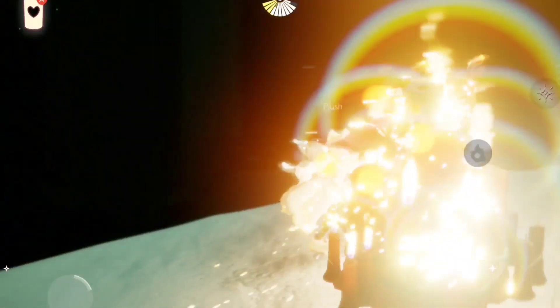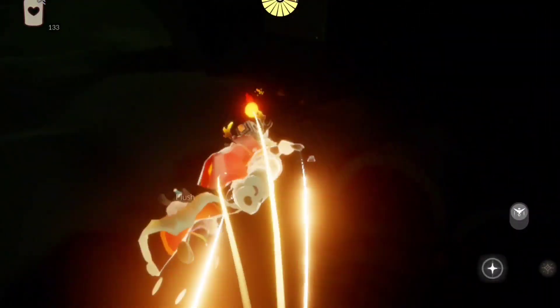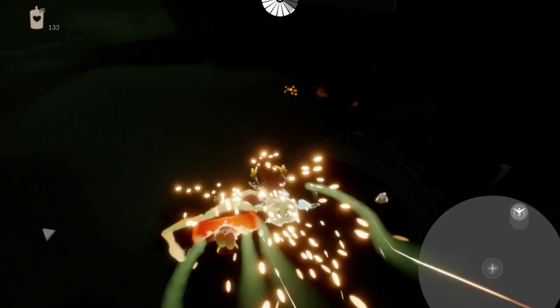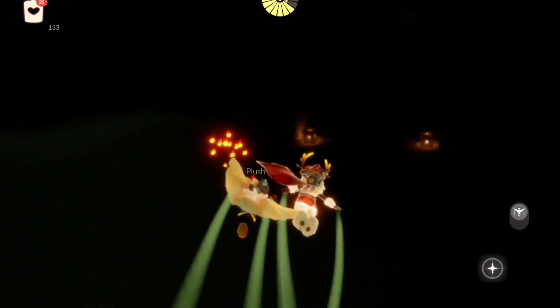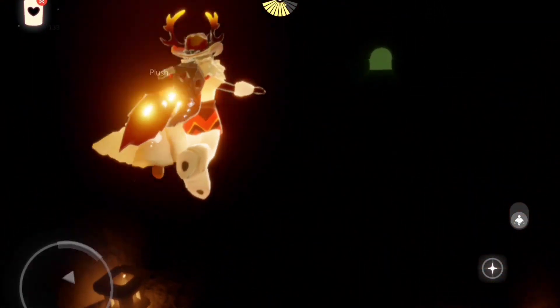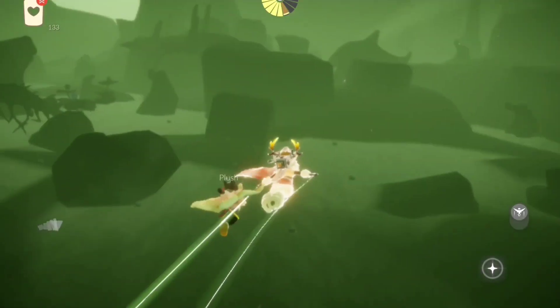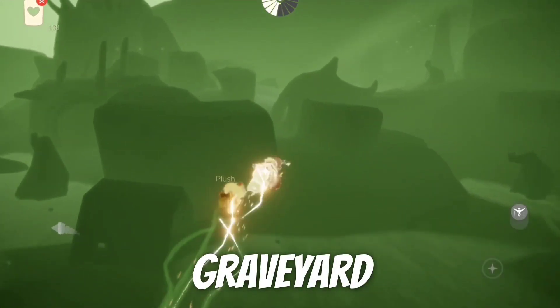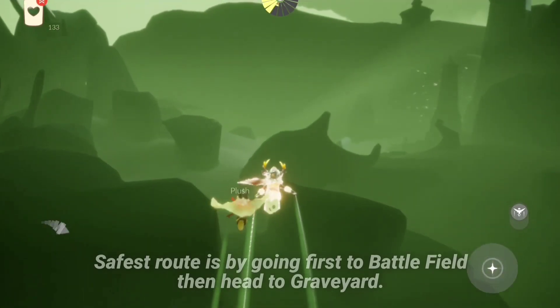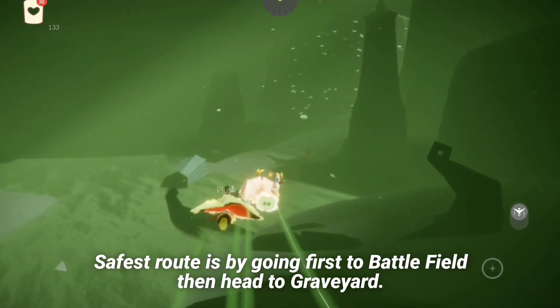Next, we are going to go to the graveyard's exit, or before the stairs to the battlefield. I really don't recommend the route I'm using here, because it's going to greet you after this area. There's a safer route where you have to go first to the battlefield and head back to the graveyard. So it should be here — just be careful of the kreelings, because they're just everywhere.